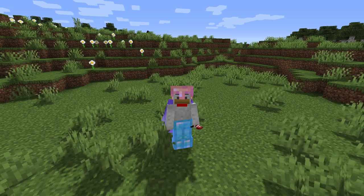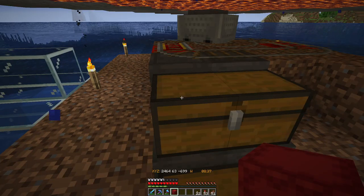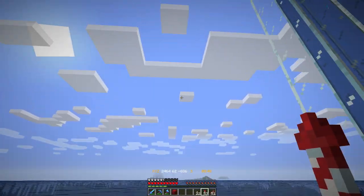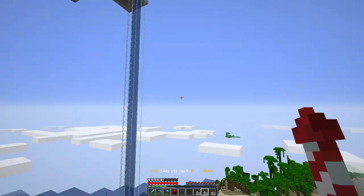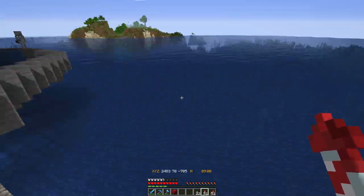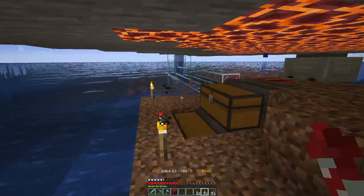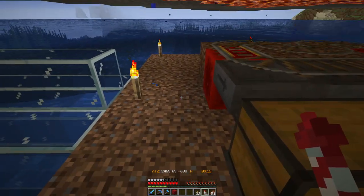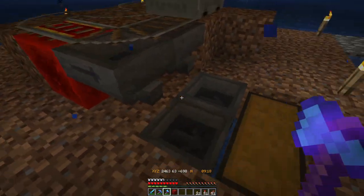That is enough waffling and jabbering. Let's jump back into the world. We are over here at our creeper slash spider farm, and I've actually put in a tunnel all the way to the top where my AFK platform is. What I'm going to do is set up a simple dropper system, just to push all of these items up to the top. That way, we don't need to ever come back down here again. It should be relatively simple.